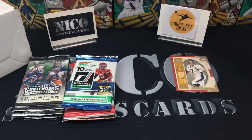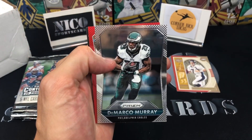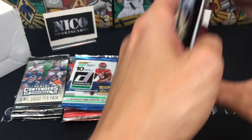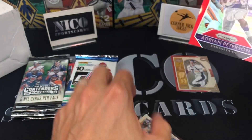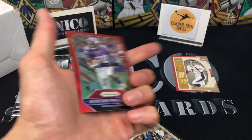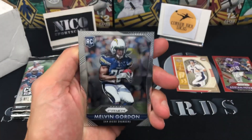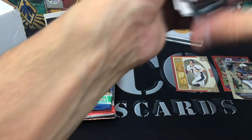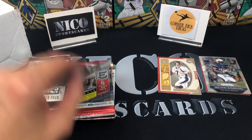All right, 2015 Prism — Geno Smith, DeMarco Murray, AP. Got a red parallel — not numbered; if you guys know what reds are numbered out of in 2015 Prism, let me know. And then a Melvin Gordon rookie, which prior to this year was probably a decent card, but man, he has made a terrible decision holding out. I don't know what's going to happen with him.